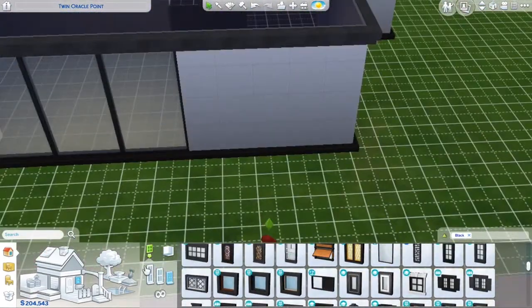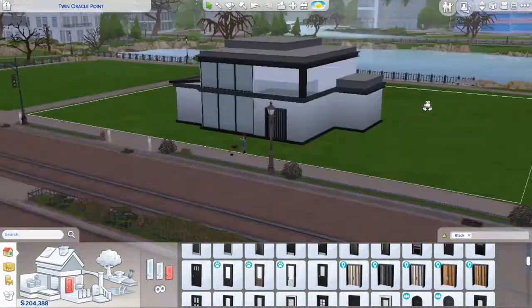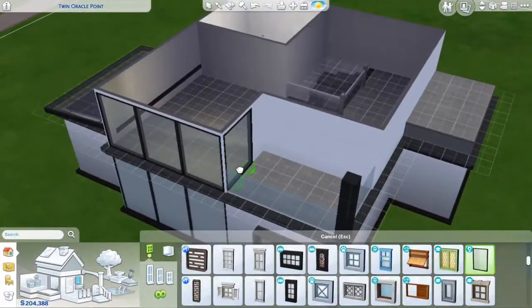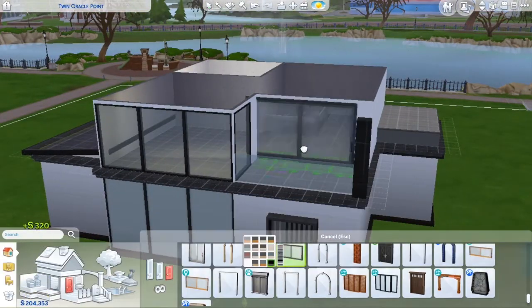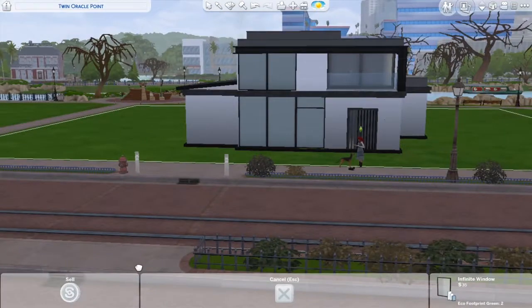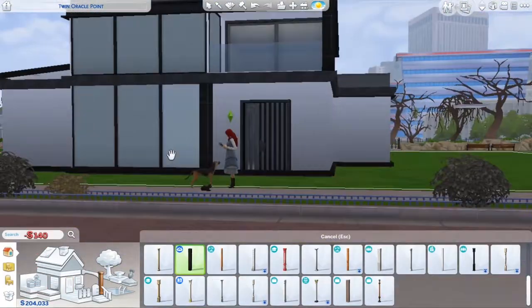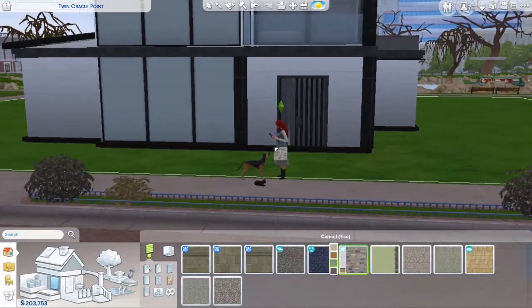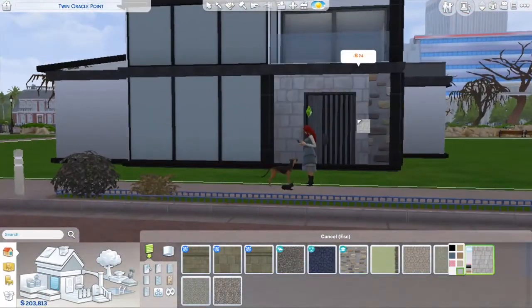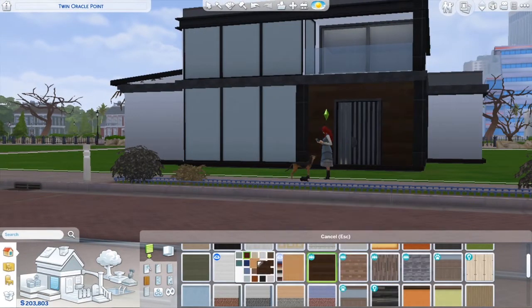My name is Marlinicole123 on the gallery so you can find it there. It's a pretty cool house, I guess. I'm not knocking it, but it's very specific — you need a very specific sense to live here. I haven't done a build in a really long time where the bedrooms actually have specific sims in mind. I usually try to make them more like show houses so any family can move in. But this one is definitely only for a specific sim, you know? Not every sim is going to love this house.